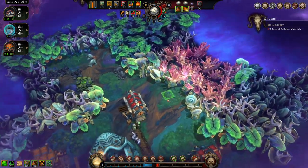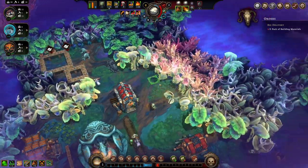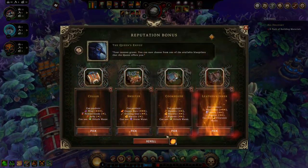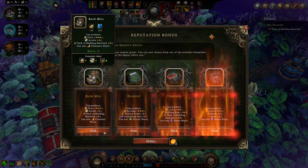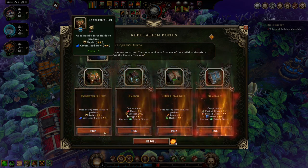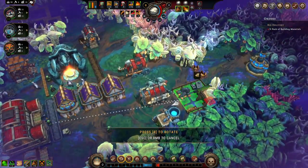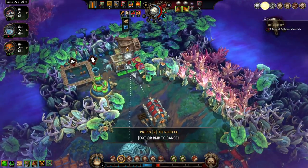Packs of building material. Alright. Rikyar. So that we can get the fox houses. Rain mill for the building materials or whatever.